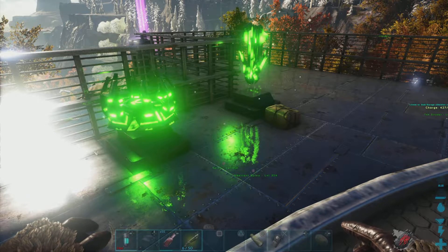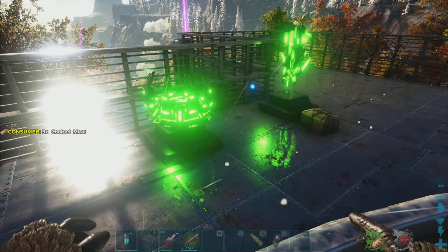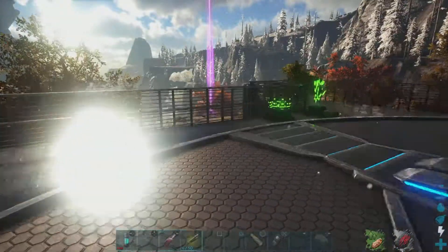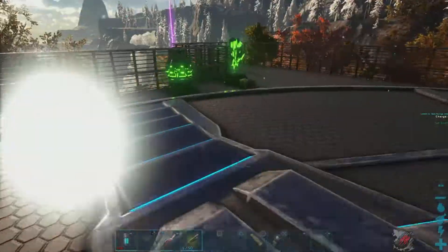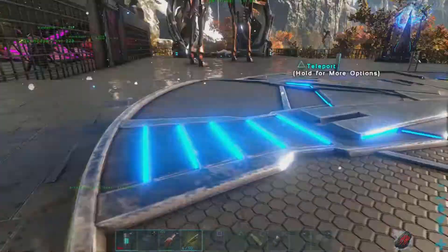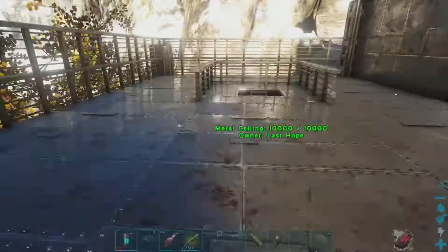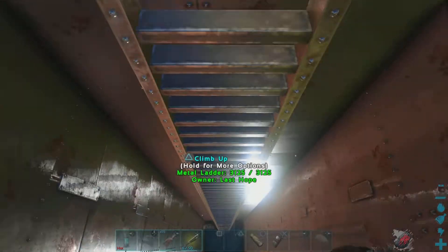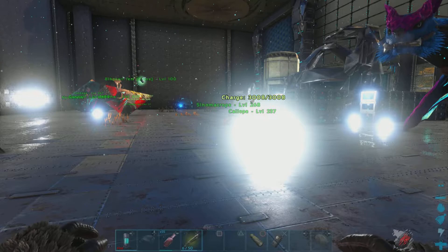I'm pumped, man - that could have gone so bad. That was nerve-wracking, but it's done. So we got one cave done, two more to go before we can do the Megapithecus. We're gonna do it on Gamma first, then obviously Beta, and then Alpha as needed. It's a good start - our first step towards doing the boss. That's a good way to end the episode. Thanks guys for watching - I'll see you guys in the next one.